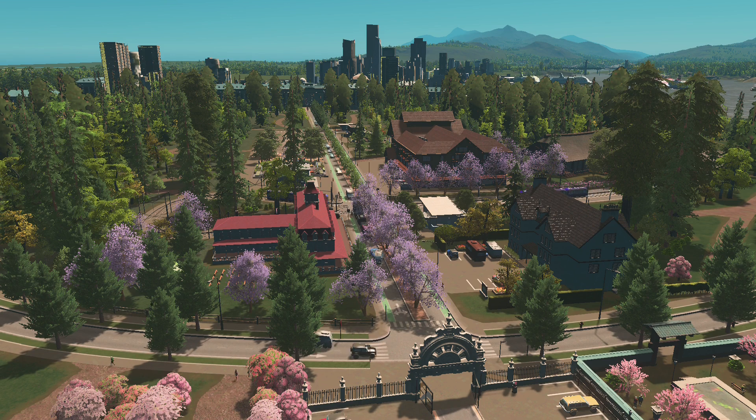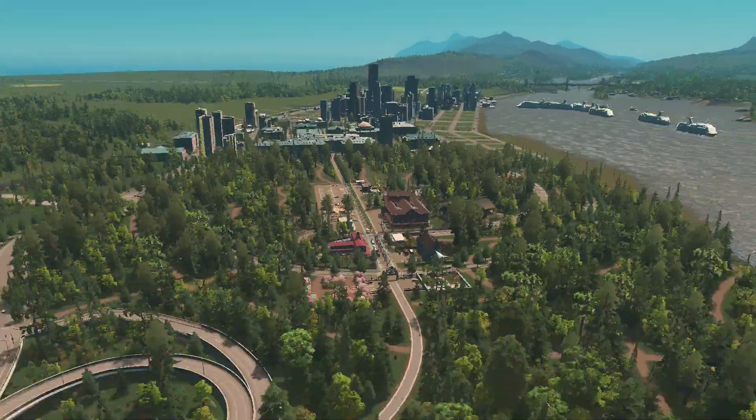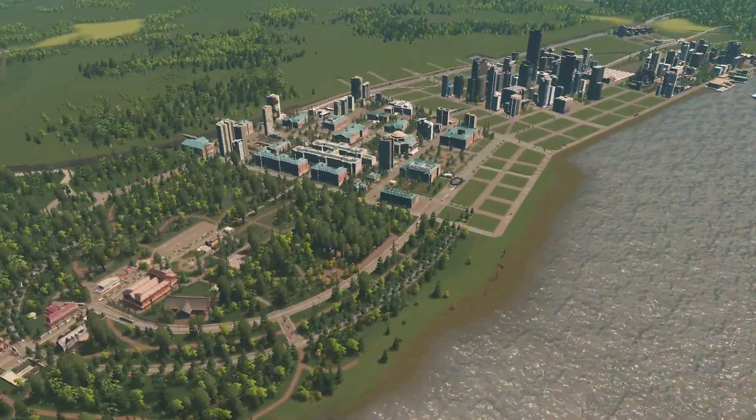Here we are back in the major urban park. We have this little pavilion area with some hotels and some events, and look at this beautiful skyline over here. We're going to add to the skyline today. Let's hop over to the waterfront area and talk about what we're going to be doing.